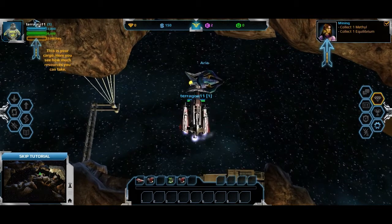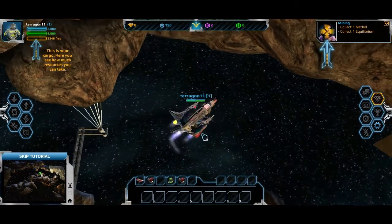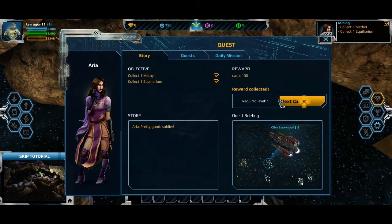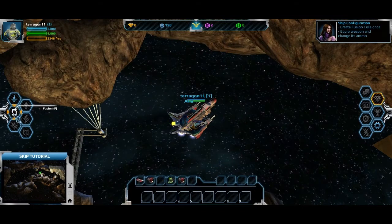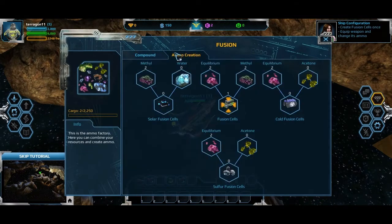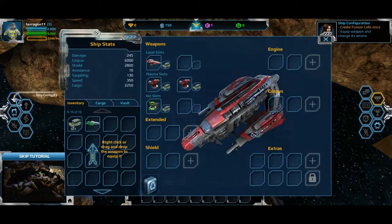This is my cargo — if you don't see the arrows pointing at it. This is Aria. Next quest: Create Fusion Cells, equip weapon and change its ammo. So I can make my own ammo.